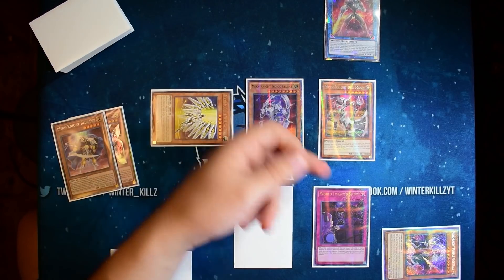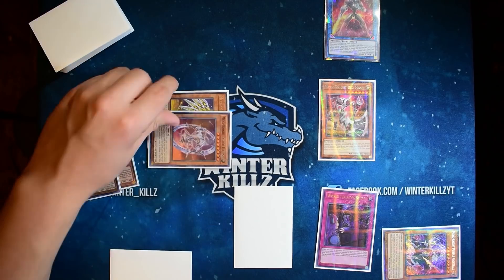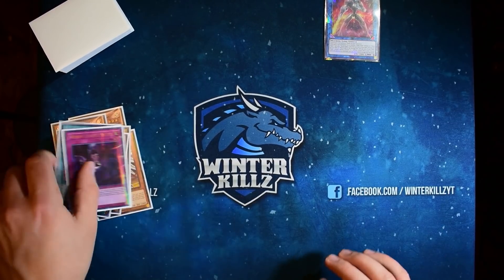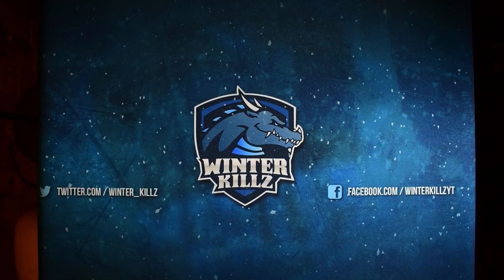We have that trap set which will reborn something and combo with the negation — any zone a Magnite is in, any effect your opponent tries to activate in that same column is negated. It's basically a Monster Reborn for level 5 or higher, which covers most things in this deck and the extra deck. That's it for that hand — not too bad. Going first with this deck in general is just rough.